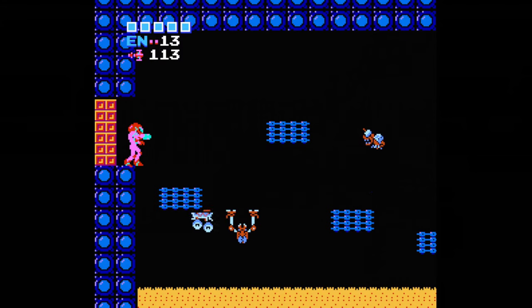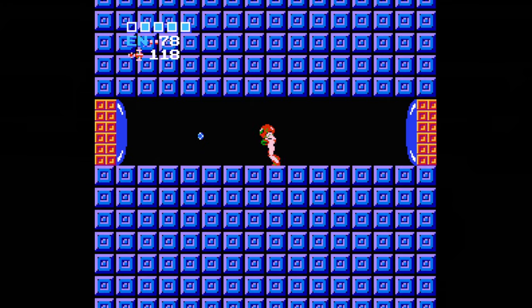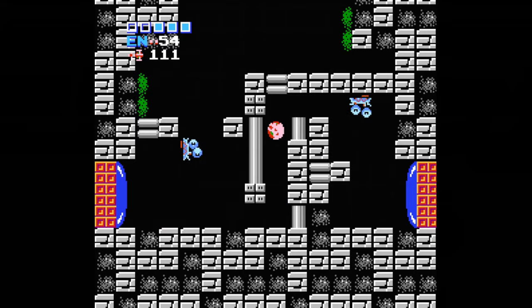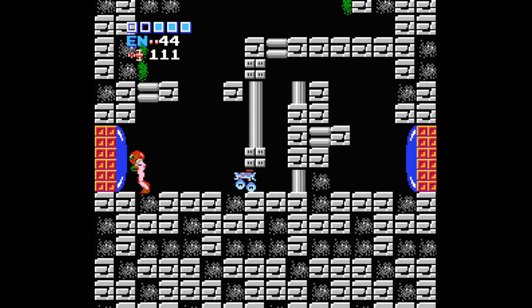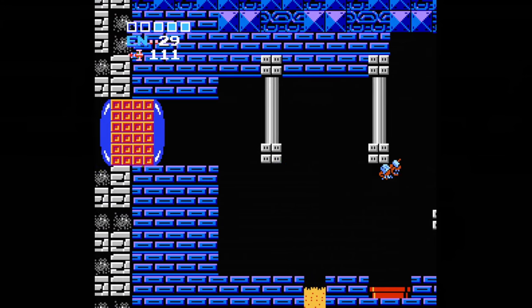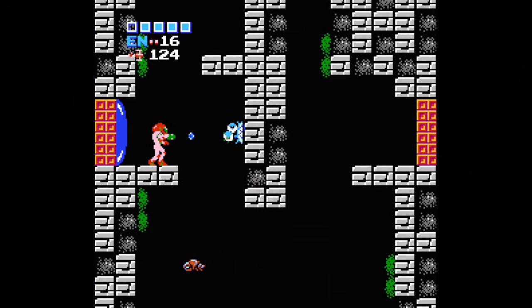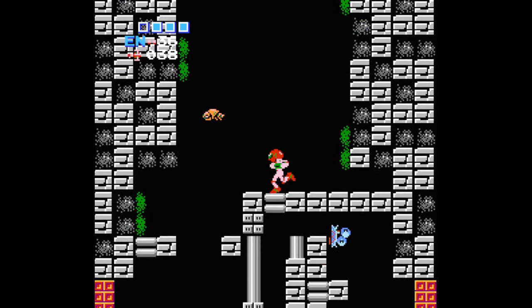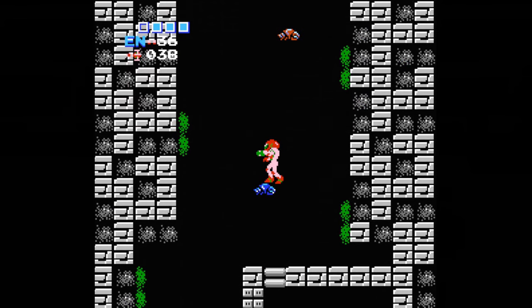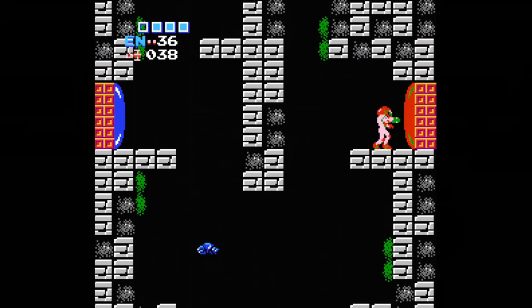Instead, continue straight, kill the Sidehoppers and Gigas, and grab the missiles. After the next door, climb up and take a left through the segway room, using bombs to spring your way up and roll through narrow passages. To get to the area straight above, you have two options: either stay left through the door and follow the linear path up the vertical corridor and back right to the platforms above, or use the Ice Beam to freeze Rippers in the right spots as platforms on the way up. Either way, freeze a Ripper to get up to the red door.